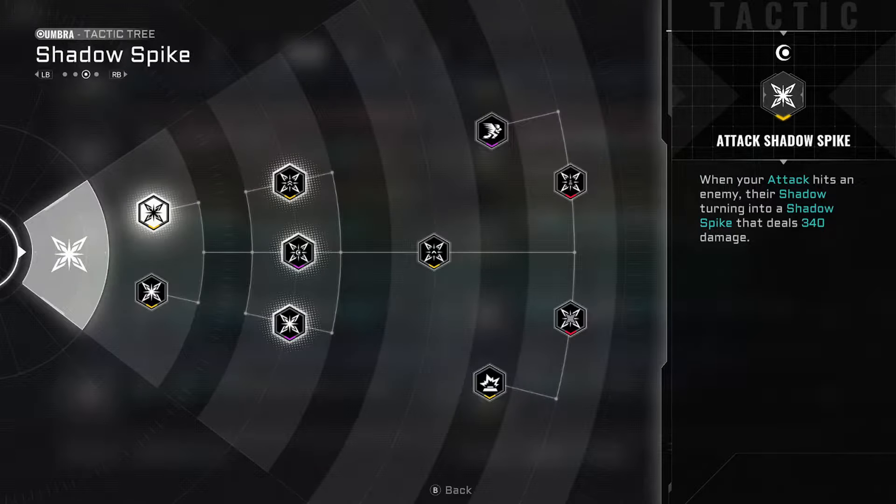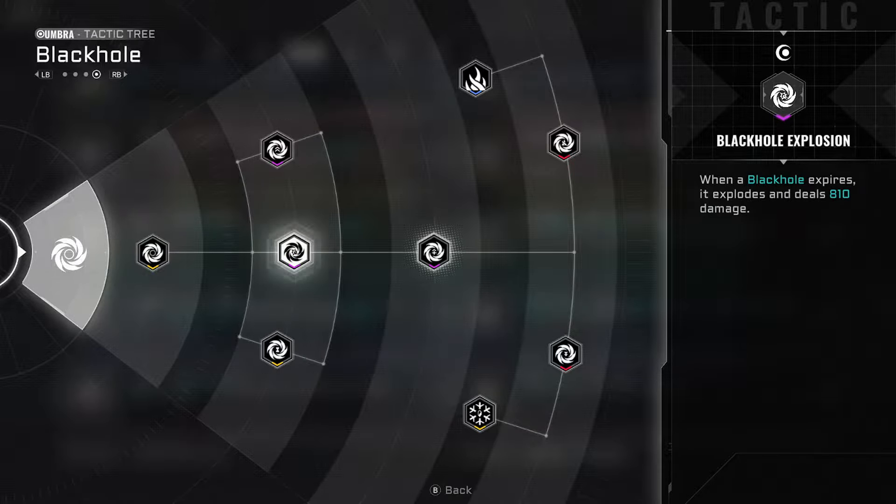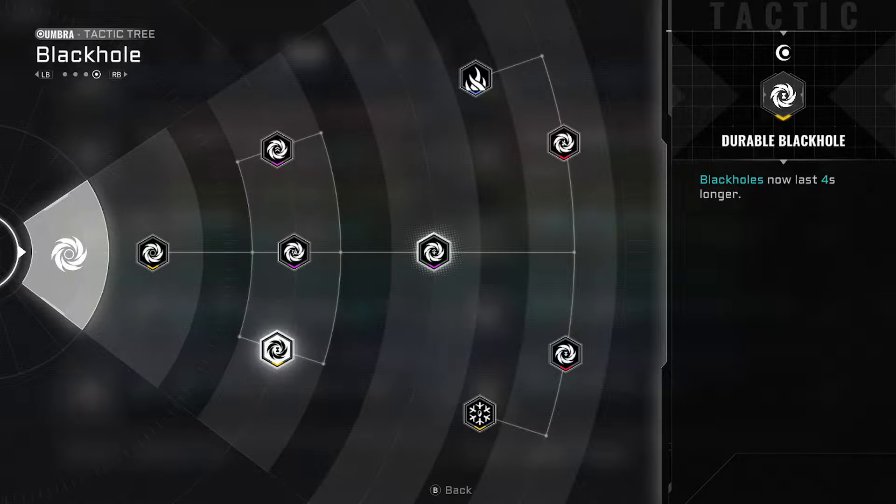The way that you get perfect legacy characters is by rigging the tactics selection screen at the end of the run in your favor as much as possible. We'll be looking at Black Hole as an example.